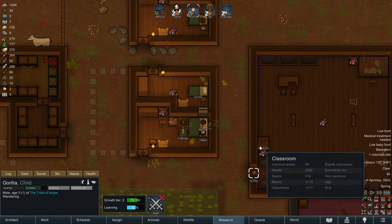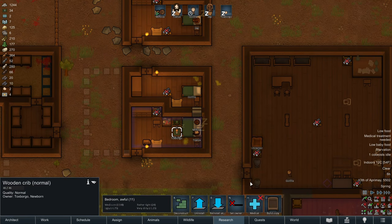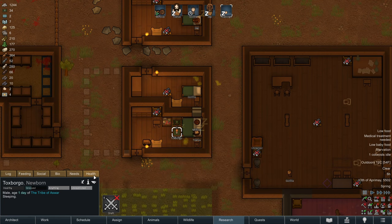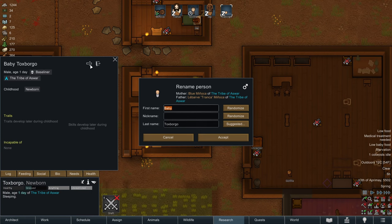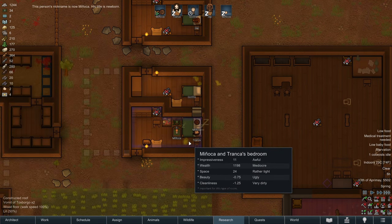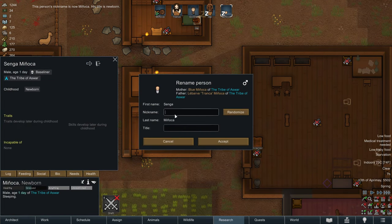Congratulations Manyaka and Tranka, you have another son. We need to name this kid. I want to select you. Let's rename this colonist - it's not going to be named Baby Toxborgo. We're going to use the Manyaka family name. And for the first name, let's just see what random gives us. Senga. Sure. Senga and Gorilla. And we need to set the nickname to Senga because Manyaka is the last name.